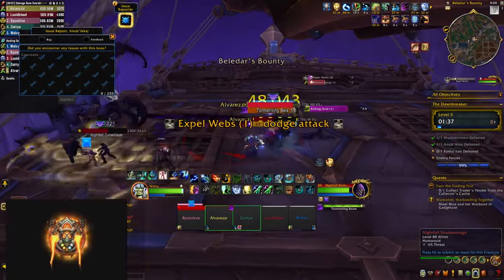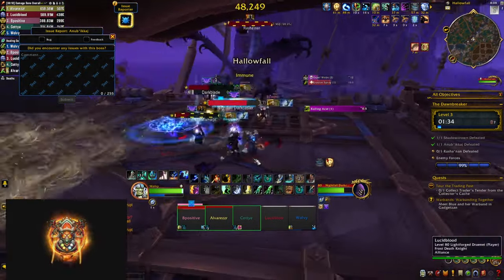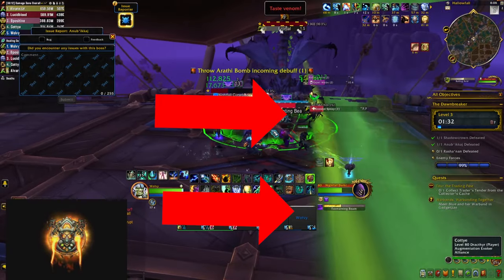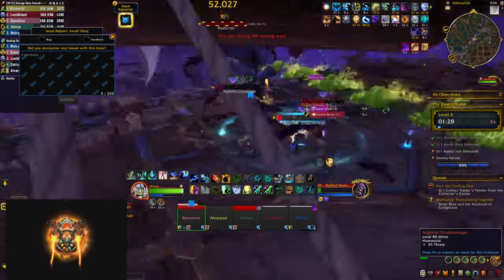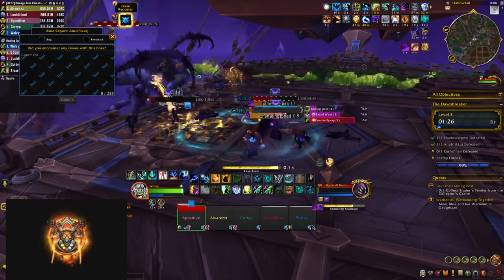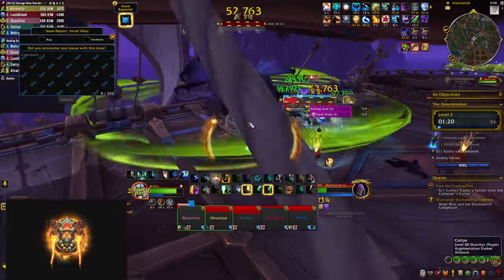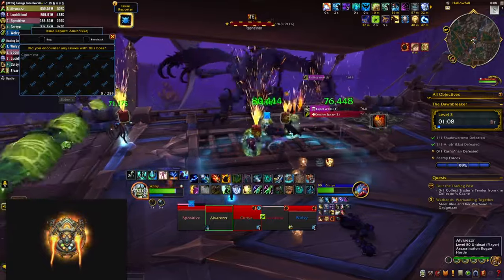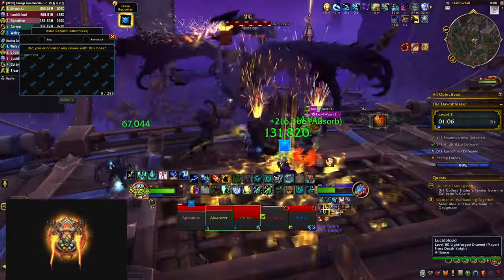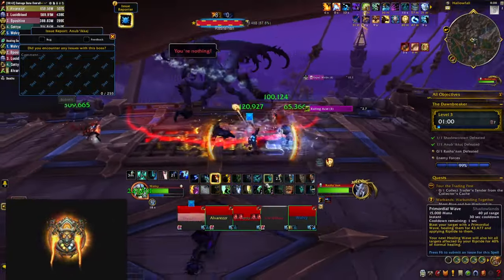The last boss: in phase one he shoots out webs you need to dodge and marks a player with Tormenting Beam — after a short cast, waves span from them in the direction indicated by green, so move to the side where you won't hit your friends. Erosive Spray is a pulsing damage channel that leaves a stacking DoT on everyone, so use your defensives. He also summons bombs — pick them up, carry them to him, and press your extra action button to deal damage; failing to do so in time causes the bombs to explode and deal AoE damage to your whole party.